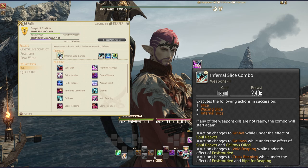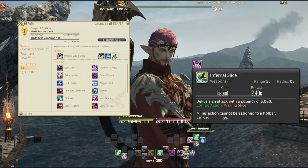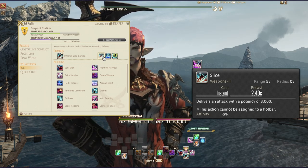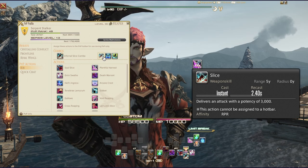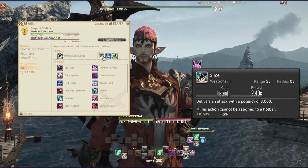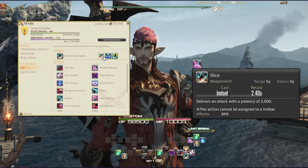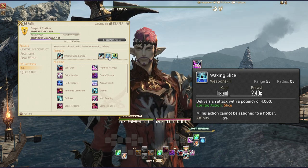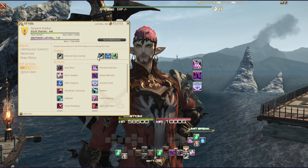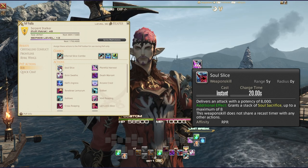Back to our PvP profile for the Reaper. Being melee, you're going to be up close and personal. Your combo is Infernal Slice, which is three abilities in one: Slice at a potency of 3000, Waxing Slice at 4000, and Infernal Slice at 5000. In PvP, a potency of 3000 represents 3000 hit points of damage on the target — there's no mitigation from armor, just straight damage unless they're mitigating via their own skills. That gives you roughly a 12,000 potency combo at its core.